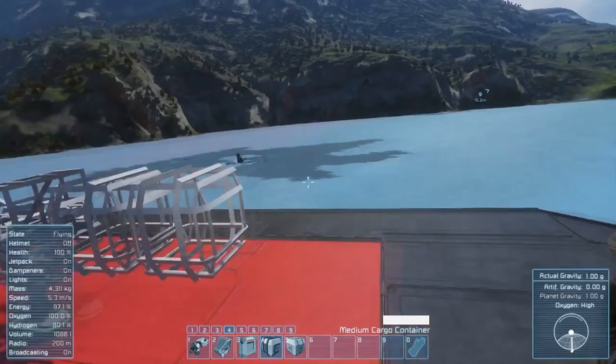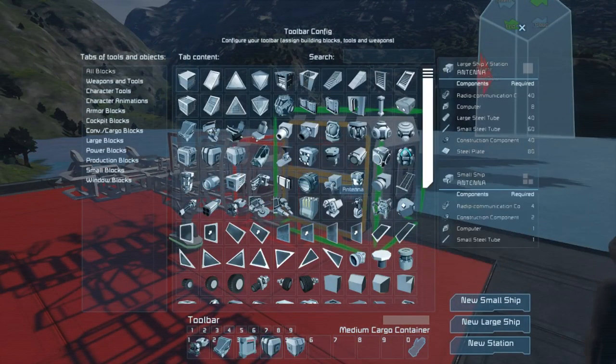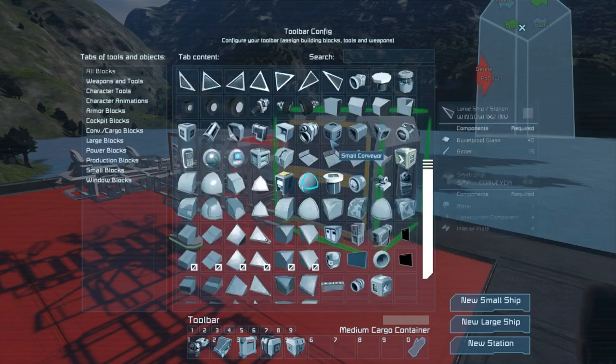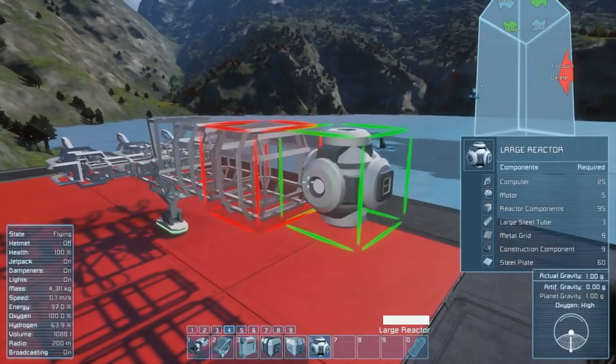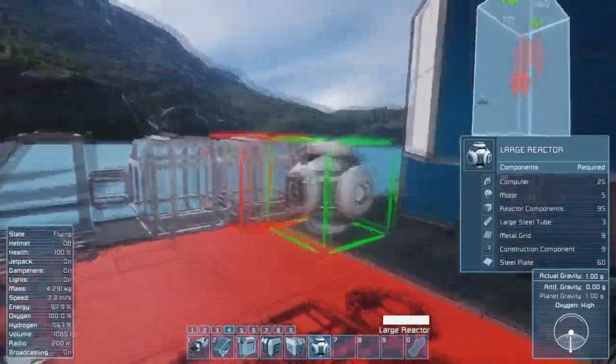Do I want a reactor? Do I want a battery? I think I want a reactor. We're going to go with a large reactor so we don't have to worry about generating enough power for the thrusters. All of this can connect together by means of conveyors, which is good.